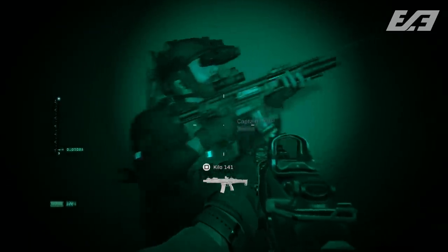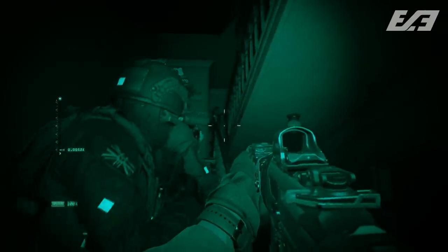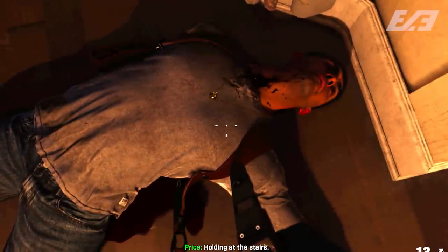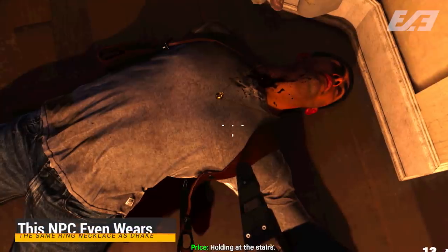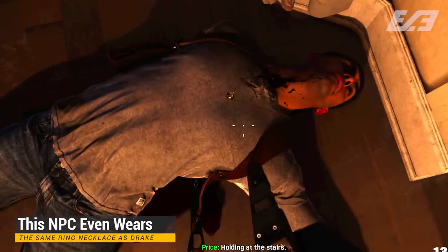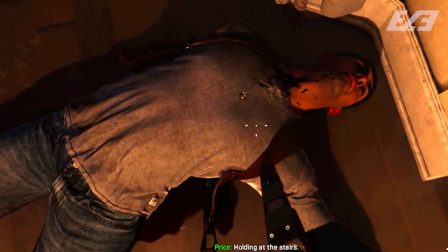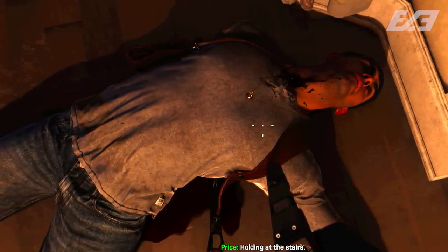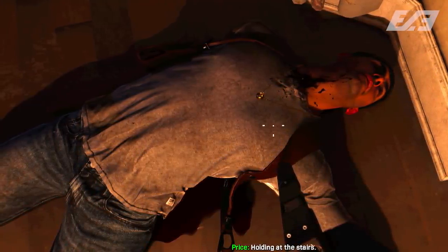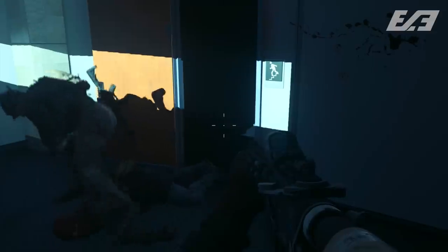Number eight is a subtle Uncharted easter egg in the mission Clean House, where you clear out a townhouse in Hasman Town. One of the NPCs you go up against is dressed almost identically to Nathan Drake from Naughty Dog's Uncharted franchise. The connection: Taylor Kurosaki and a few others from Naughty Dog came over to Infinity Ward before Infinite Warfare, so it's a nod to their roots.